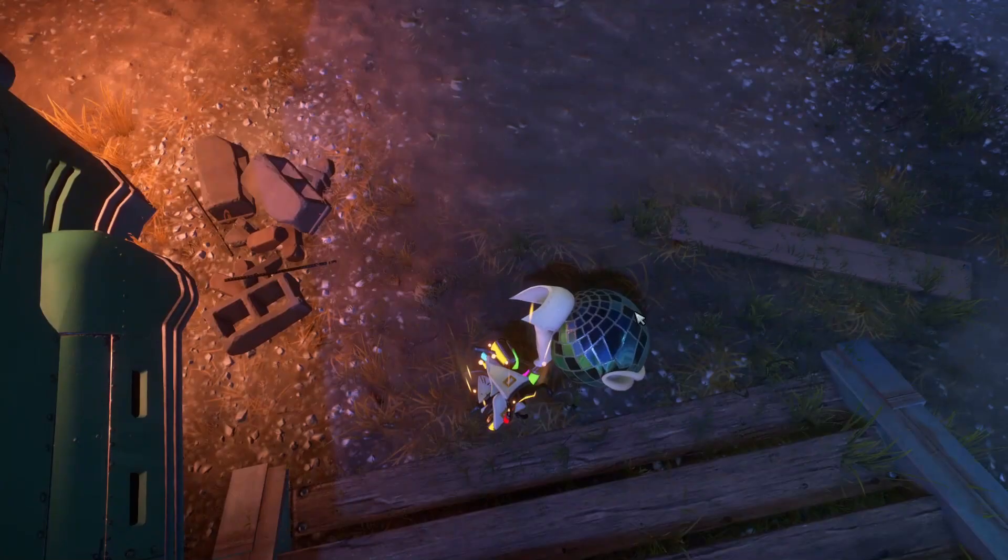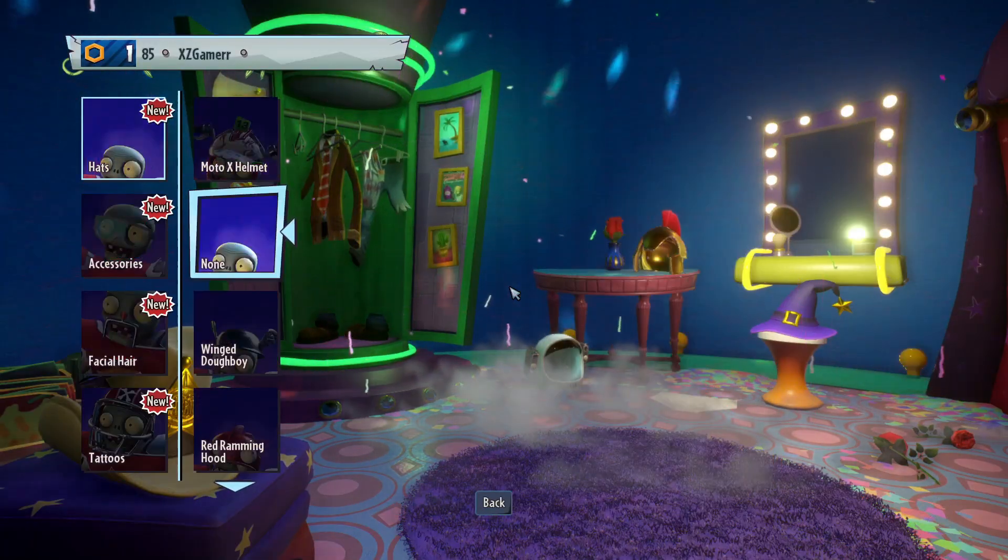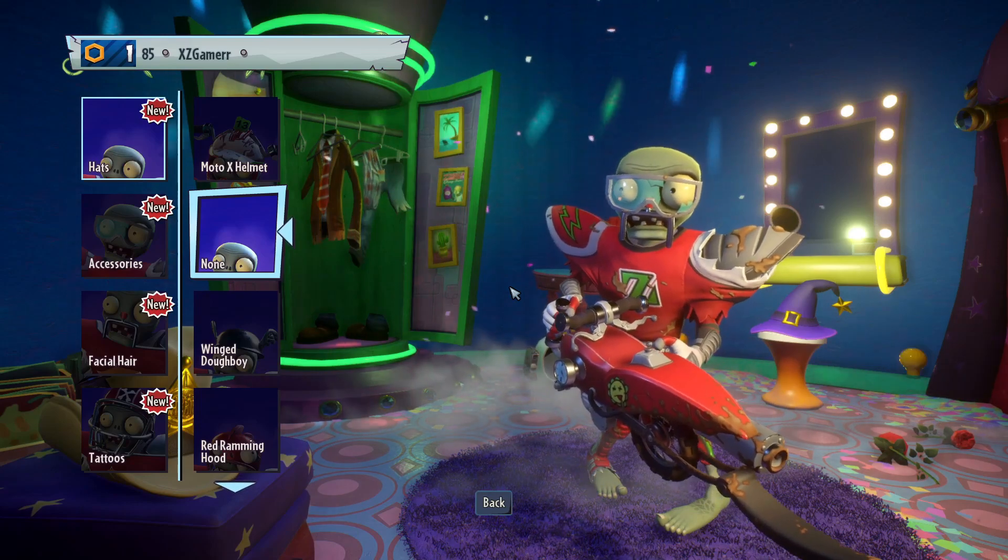Now for Garden Warfare 2, when you remove the helmet from Moto XR, you will see cacos. This also happens on Party Brains.